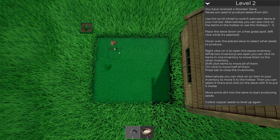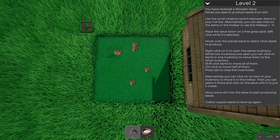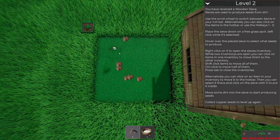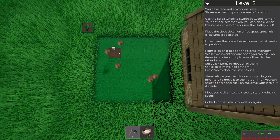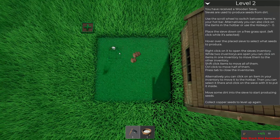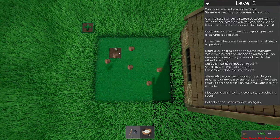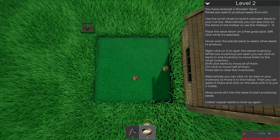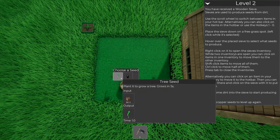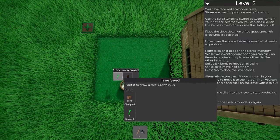We're getting dirt which is great. You have received a wooden sieve - sieves are used to produce seeds from dirt. Use the scroll wheel to switch between items in your hotbar, alternatively click on items in the hotbar, or use keys one to zero. Place the sieve down on a free grass spot and hover over the placed sieve to select what seeds to produce - tree or copper seed.